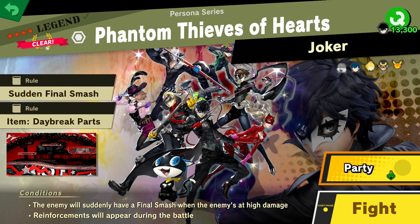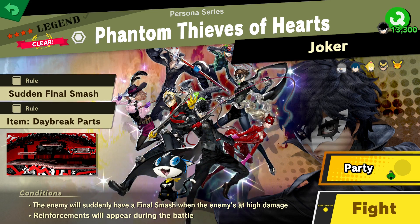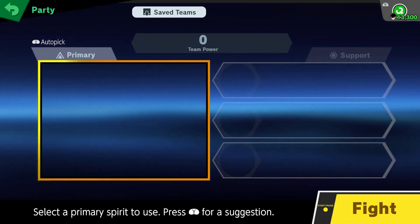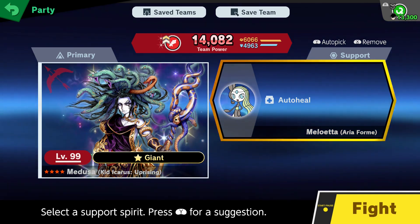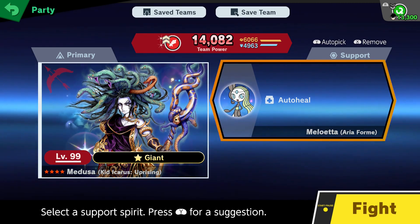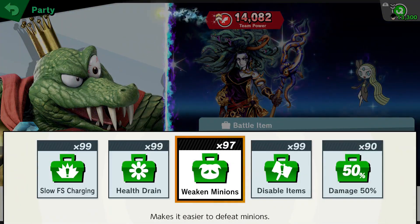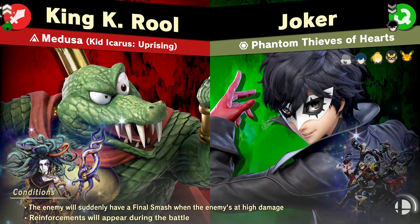This one is a bit tough because you've got Joker plus five other fighters — six characters to deal with in this match. So let me quickly whip up a spirit set. We got our spirit set for this first fight: the Phantom Thieves, whatever the Joker Legendary Spirit is. Going with Medusa — I prefer Medusa because she gives you two extra support slots. Since you're fighting many opponents, I also equipped Auto Heal via the Meloetta Spirit, which heals about 3% damage every five seconds. Remember to throw Weakened Minions on to really help out the fight.